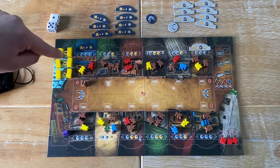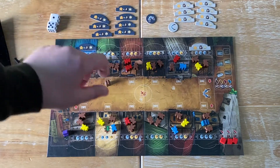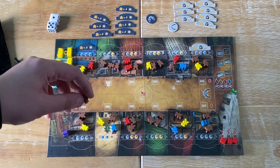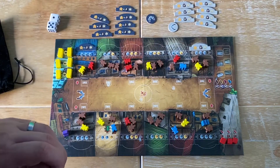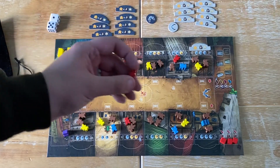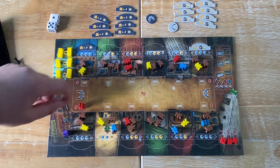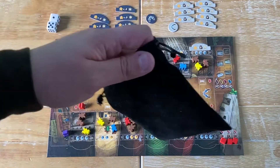Builders will build wherever they can. If I place this builder here, I would need three stone to upgrade this building, or if I placed it here, I would need two stone and one gold to upgrade that building. That means where you place them is incredibly important — you don't want to give your opponent a chance to build. Red meeples are bandits, or robbers. They will rob every miner in their location, so if I place a robber here, he will rob the miner there, earning two draws from the bag.